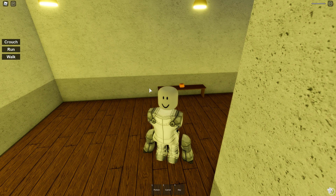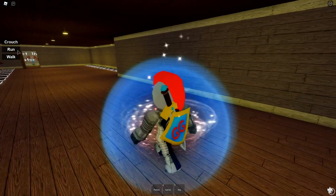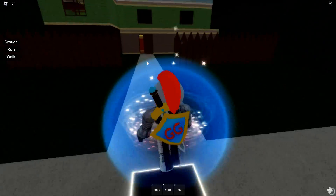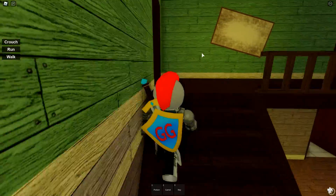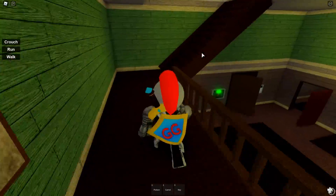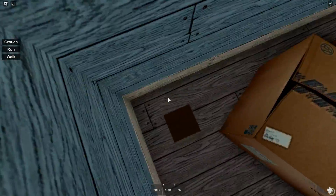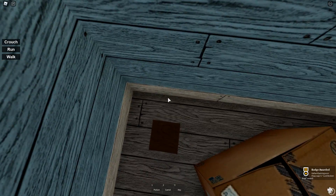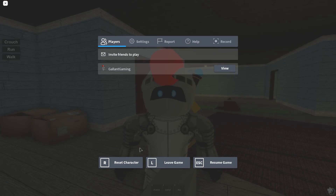The next one is called The Lost Broken Boat. This one is in the Chapter One house. For this badge, we're gonna head all the way up to the third floor and cross the plank. Then the badge will be to your right behind these boxes. It's supposed to be a broken boat, but it looks like a square.